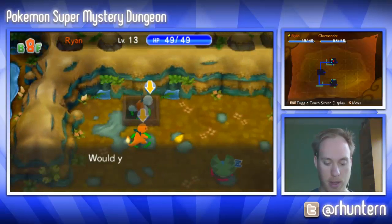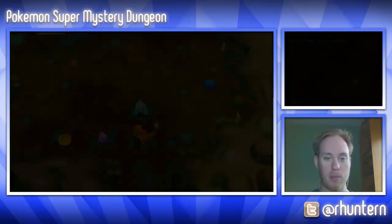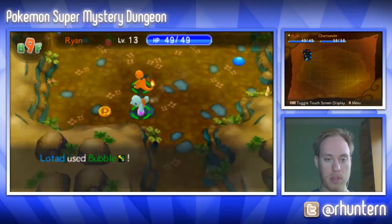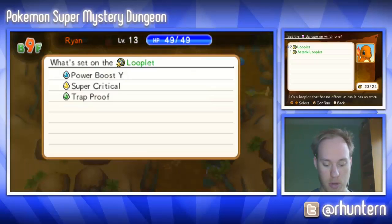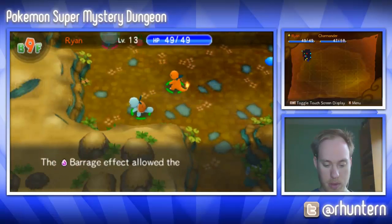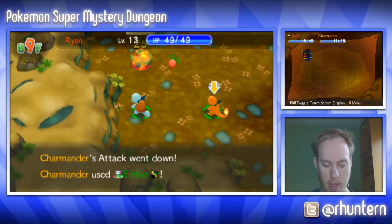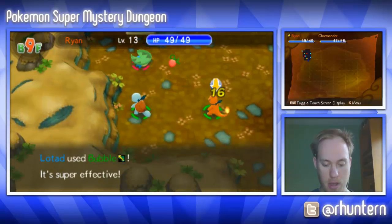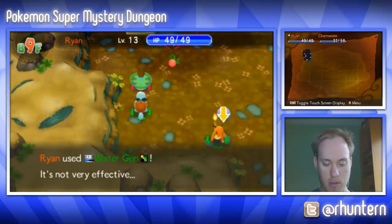Oh yeah, we needed that Oran Berry — thanks for that, Charmander. We actually really did need it because we don't have any Oran Berries on us. We're gonna grab this — I don't know what this is. Barrage! Okay, Barrage is very good, we're gonna put that on Trap Boost because Barrage is a very powerful one. I like Barrage a lot.